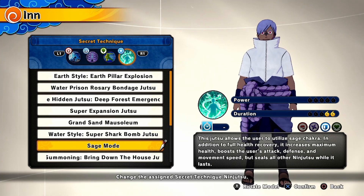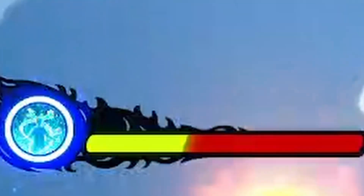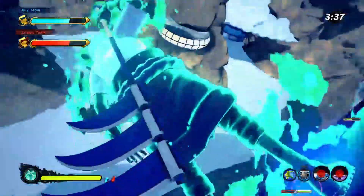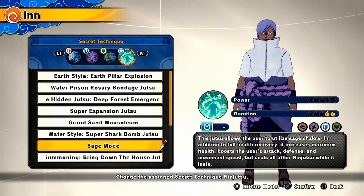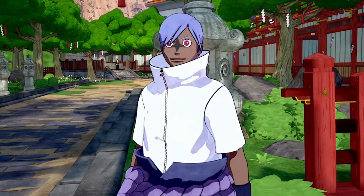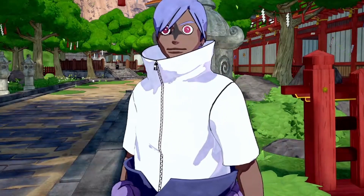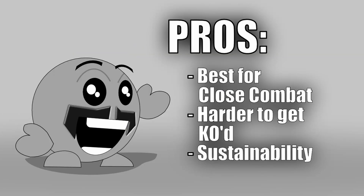Instead, I'm going to go with Sage Mode. There are going to be times where you will be dangerously low on health, and when that happens, activate Sage Mode — you will get boosted overall on your attributes: attack, speed, defense, all that kind of stuff. Whether it's survival, combat battle, flag, base, whatever — the main purpose is to limit incoming damage. The pros are it works very well in close range combat, makes it difficult for your opponents to knock you out, and great sustainability overall.